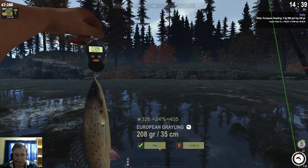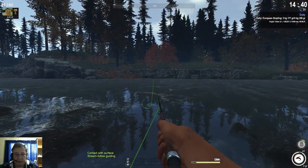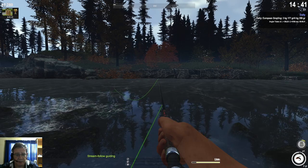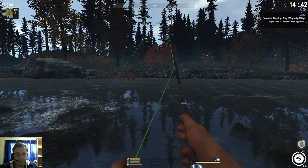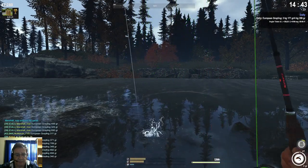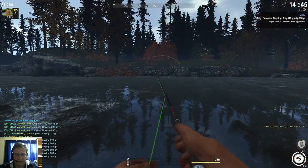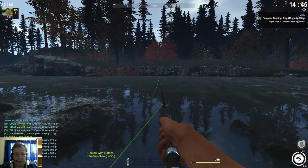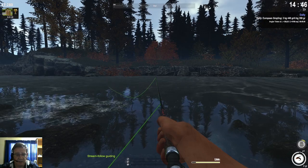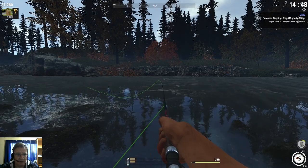Here we got a little European Grayling. It's because of those small timons that you can't go too light on your setup — otherwise the timons will spool you, because even a small timon is a very strong fish. Here we got another one. You see guys, they are really easy to catch. With them it's basically just about being in the right location — here at the beginning of the river with fly fishing. That's the most important part. There's nothing really tricky about these little guys.